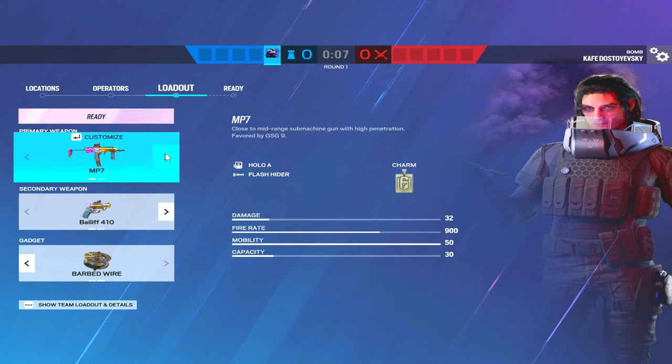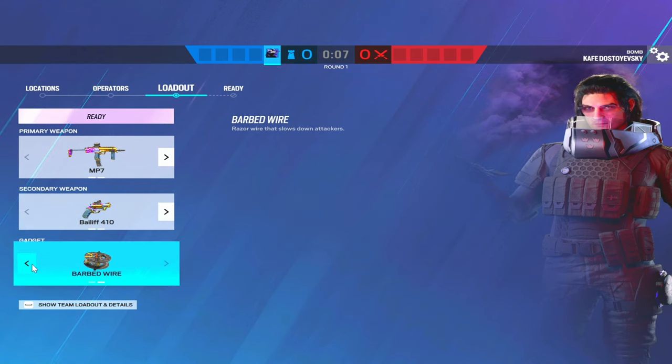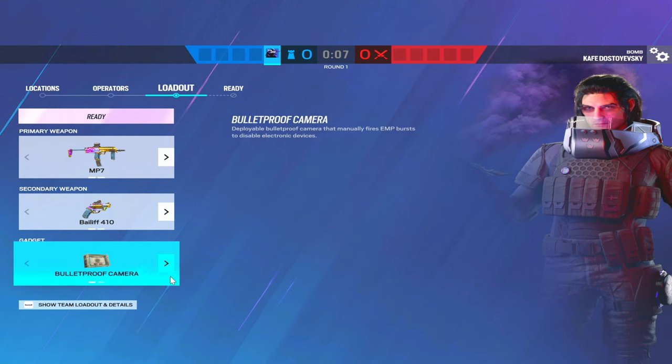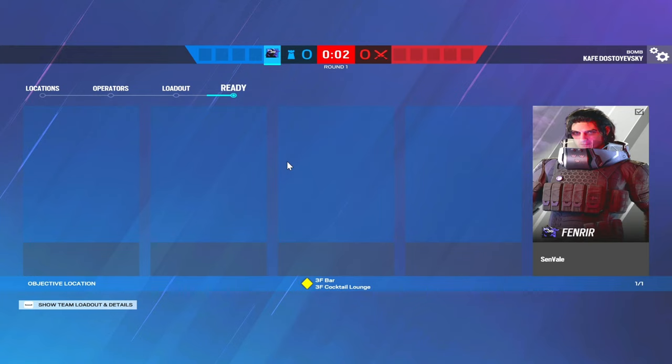For loadout, MP7 versus Saiga — I obviously prefer the MP7. I run a holographic and a flash. You always want a bailiff to set up the site, and you can have barb or bulletproof cam. Barb is going to help you most of the time, but local cams are nice when you need them.